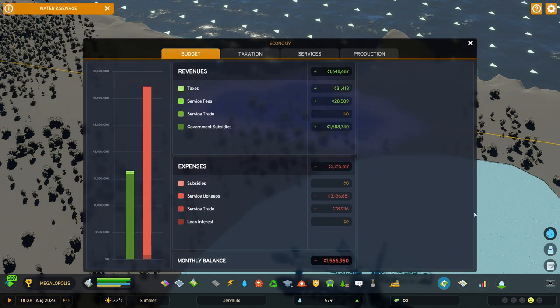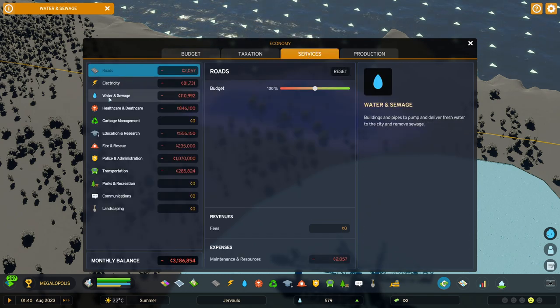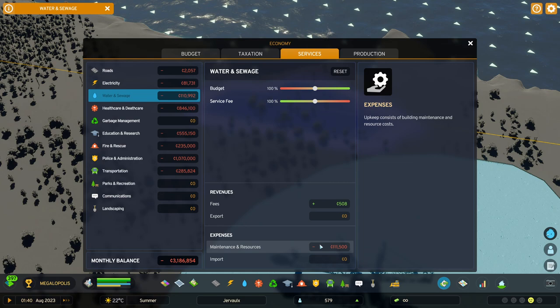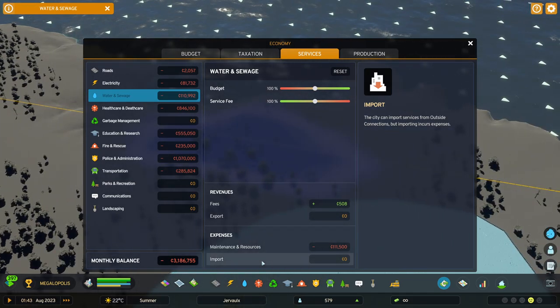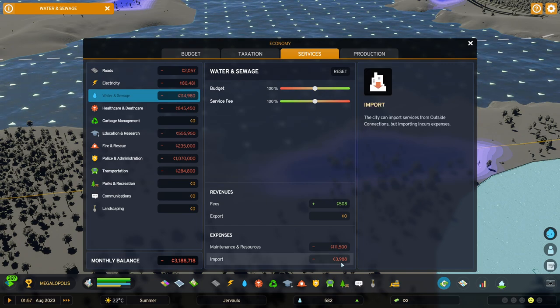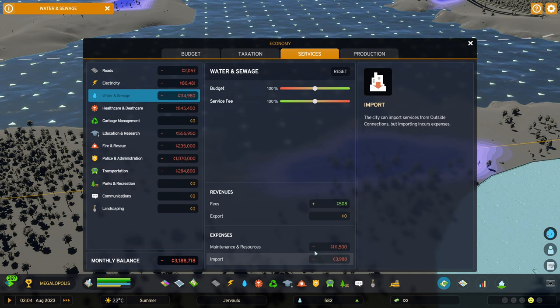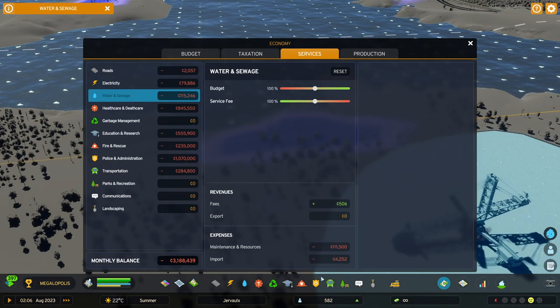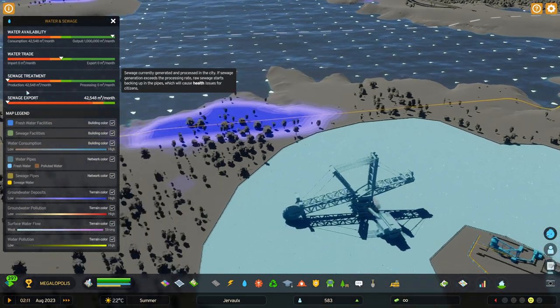Let's check how much it costs. We can go to city economy, then choose services, and over here we have water and sewage expenses. It starts refreshing — right now it's 4K, and I assume it will grow since there is quite a lot of sewage that my city produces, 42,000.